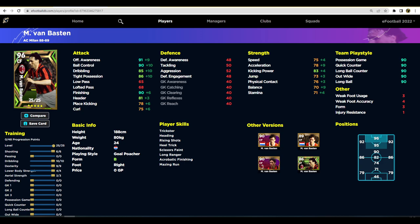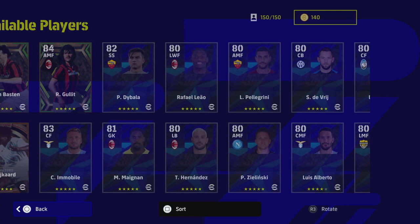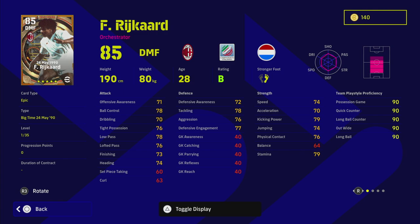Last but not least we have Rijkaard — this guy is an absolute monster, look at his stats, they're ridiculous, way too good. I think this could be a genuinely broken card. Rijkaard goes to 35 levels, which is huge because he starts as an 85 DMF. He has unwavering form — all three of these boys have unwavering form. He's got blocker, interception, sliding tackle, fighting spirit, and man marking. He can play center back, DMF, and CMF. I think he could be one of the best center backs in the game if you train him up that way.